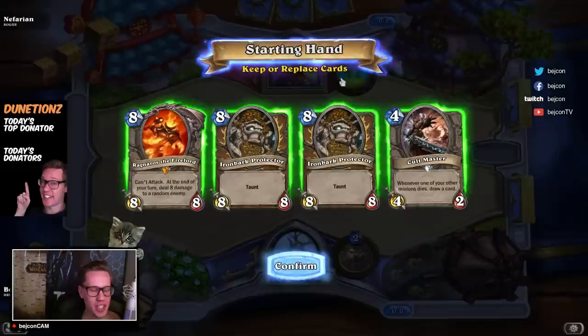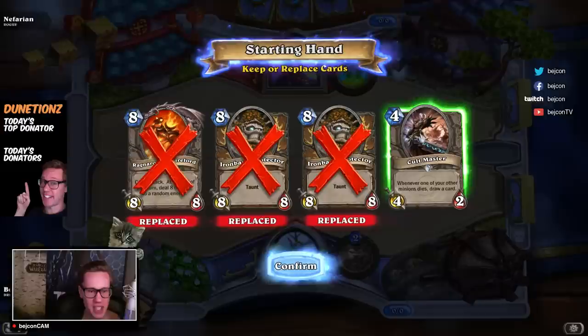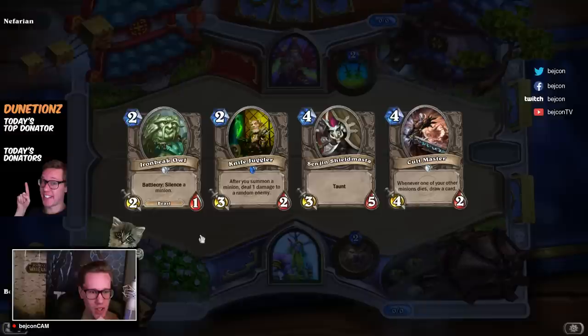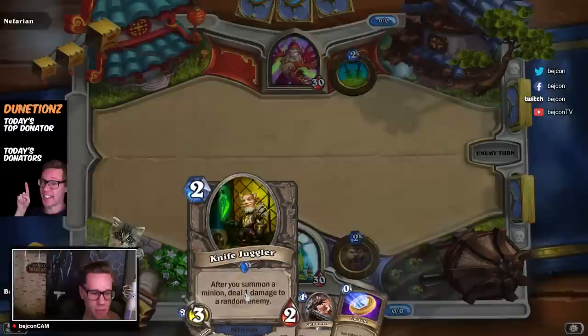We're dropping ninety percent of our super awesome cards that make this deck. I'm going to keep the Cult Master — because then we can draw into the Iron Bark dudes and stuff, so I'll try keeping him. We got the Knife Juggler, which is a very good card to start out with — coining a Knife Juggler, that's amazing. We should always greet our opponent.